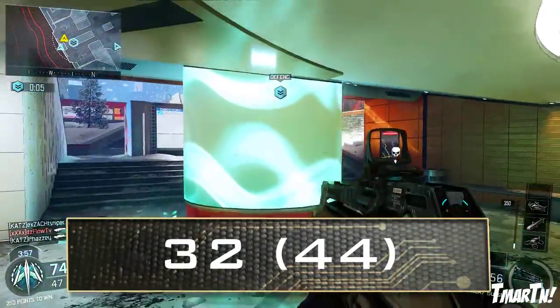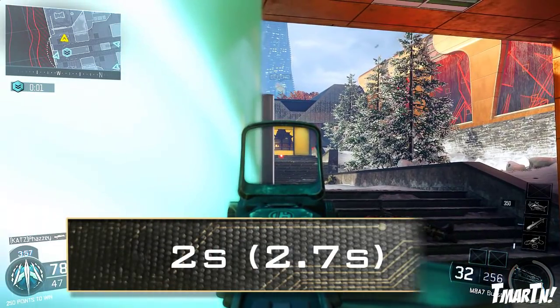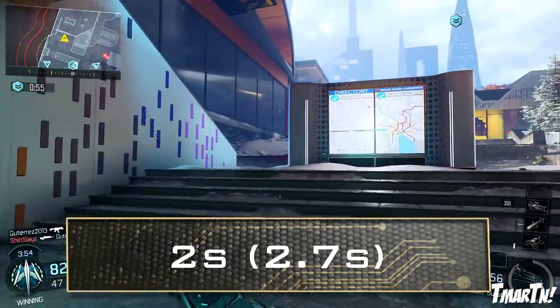Talking about the magazine size: 32 rounds in a normal mag, 44 with extended mags. Reload speed is about average for the assault rifles — 2 seconds if you have any ammo left in your magazine, 2.7 seconds if you run it all the way dry.